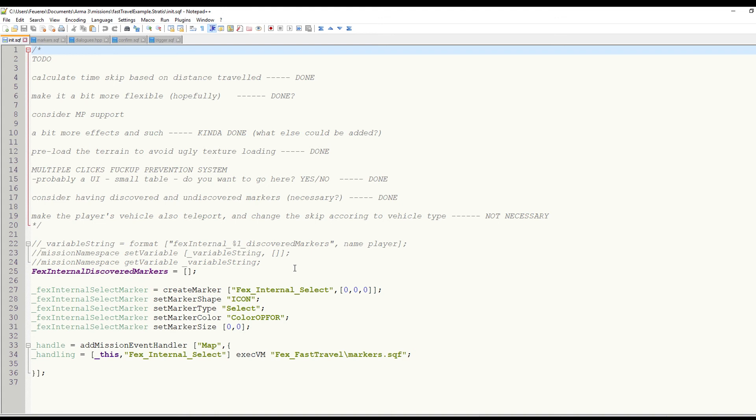Let's start with the init data, where I create an empty array. This array will later be used to fill with all locations that have been discovered before. I then create the marker for selecting different locations, place it at the very edge of the map and hide it from the player. I also add an event handler that calls a script every time the player opens a map — this is one of the core functions of the scripts. The event handler makes sure the scripts only do something when the map is open.